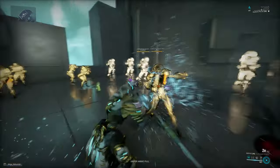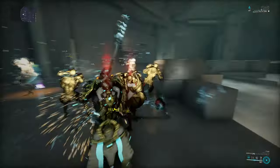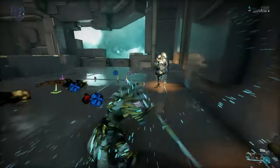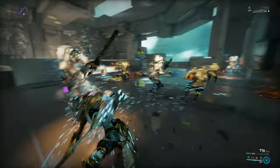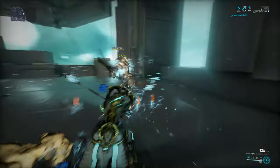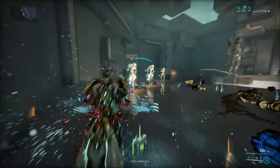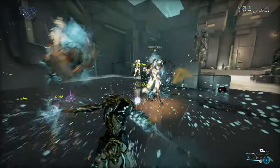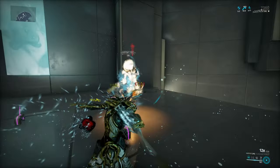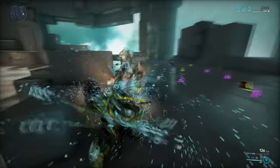Even though the weapon only requires mastery rank 5, you get it by randomly playing the game, it doesn't have a lot of crit, it does mostly impact, and the base damage isn't insane — it still kind of rocks because of its decent range and the Clashing Forest stance, which is really good. The forward button mash combo has a ton of mobility and is also great for building your combo counter because it has wide flaily strikes that are insane with Primed Reach. The standing button mash combo has a ton of multi-hits — it hits like 6 times in 3 attacks — and it also has some really nice multipliers.